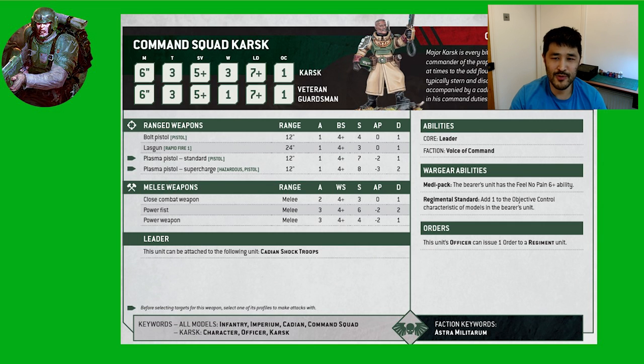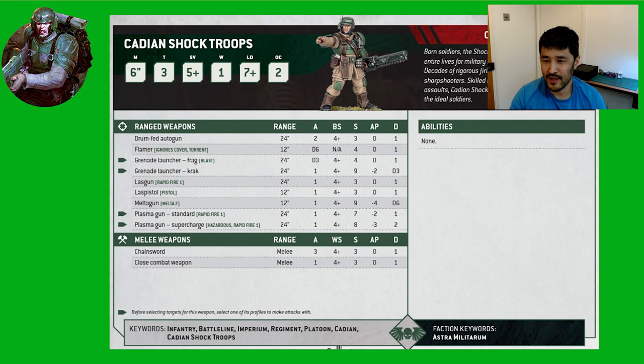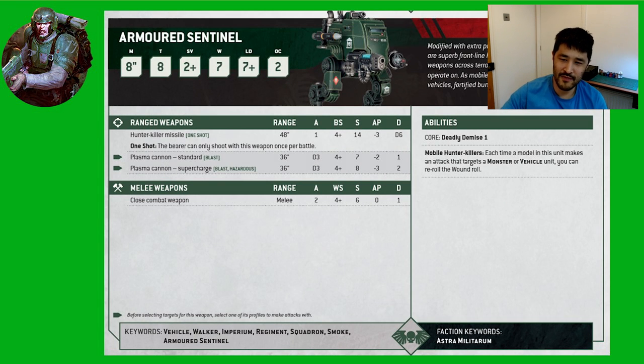So in summary across the three armies, Astra Militarum probably is stronger overall on account of the enhancements, stratagems, unit abilities on the datasheets, and the secondary objectives. The total point cost of 385 points versus the other armies is a small negative, whilst the voice of command army ability being more restrictive is in line with the other armies.